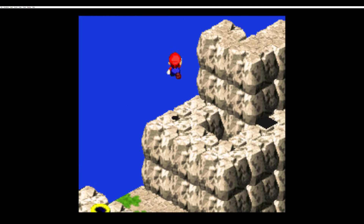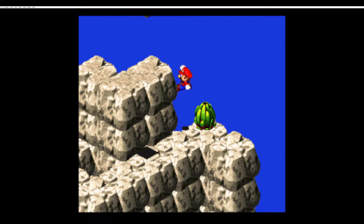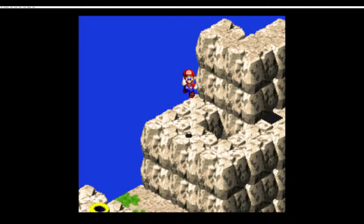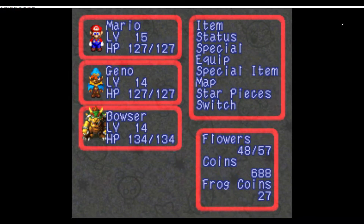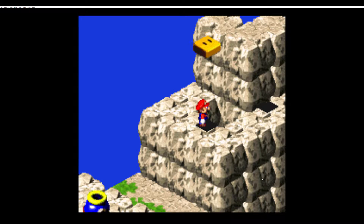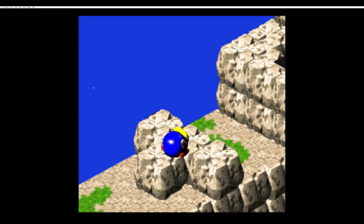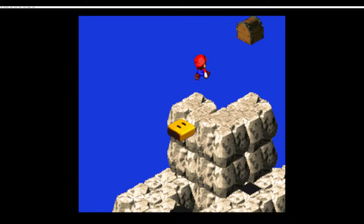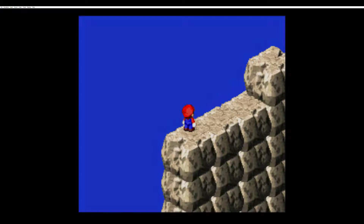Now right around here somewhere is supposed to be a secret platform. I just gotta find it — I know it's around here somewhere. There it is, right there. What you want to do is aim the cannon up here and you'll actually jump up there. Grab yourself a nice little frog coin, but also right over here for a free Kiro Kiro Cola. Not too shabby.